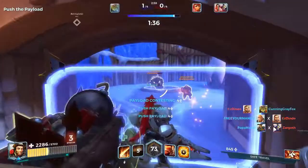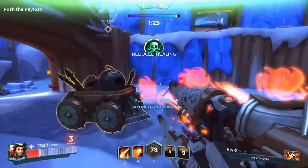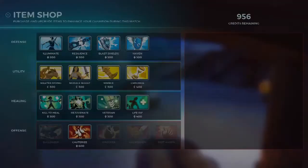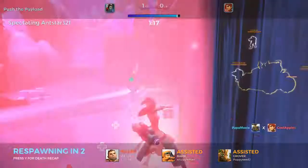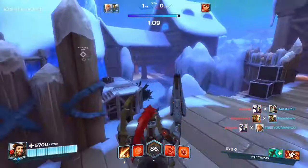We do really well at this first push — we absolutely crush them, take control, burn them down, get close, but we just can't finish so I die. Then we start to play a little bit better. We're going to pick up Life Rip because the map is so stretched, I'm going to need extra healing. As I respawn, I notice my whole team's dead.